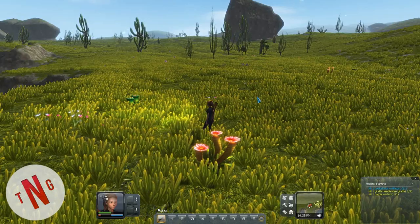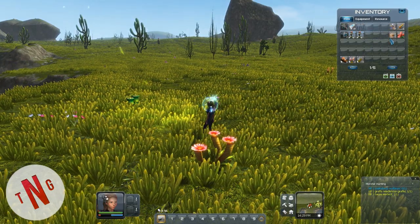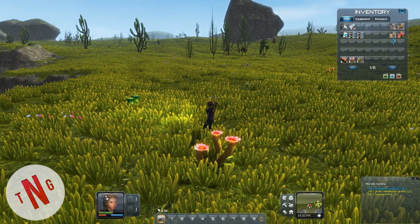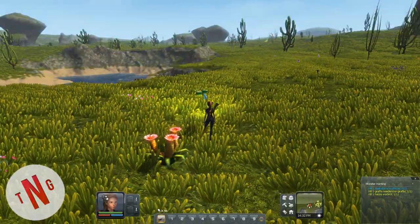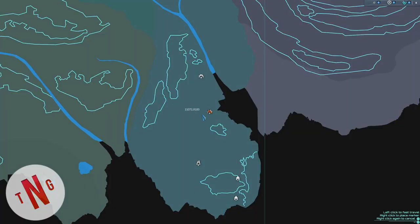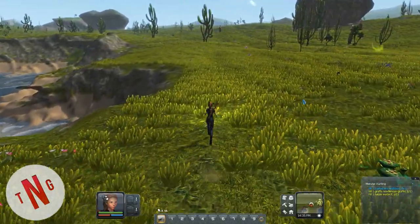Oh well, let me just get something to eat here. Let's go. Why the heck did I lose health? There we go. Native relics - well we can always fast travel home, so let's go around and explore a bit.